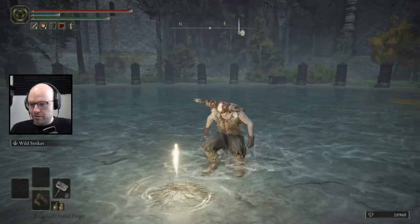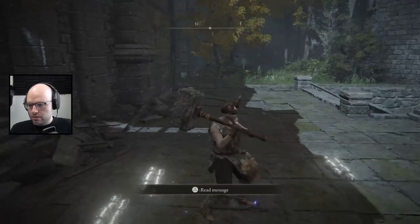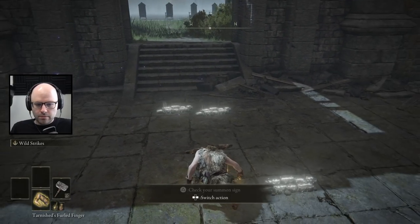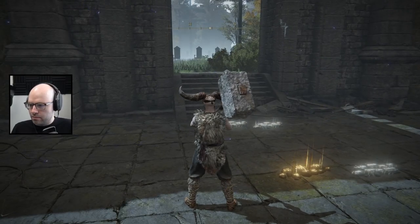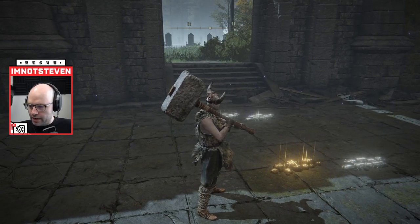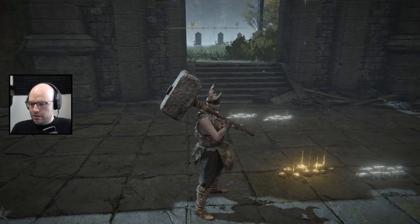I finally beat him at level 23. Where do you put your summon sign down for Loretta? It's right here, right? Yeah, I think it's right here. It's such an interesting bet, because we don't really have a problem with Loretta at all. But any host that has not leveled HP — which is 98% of them — can die in one hit.